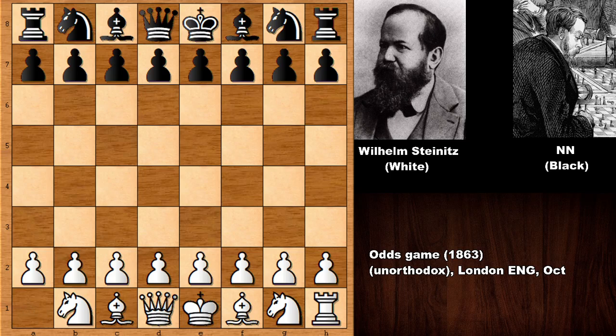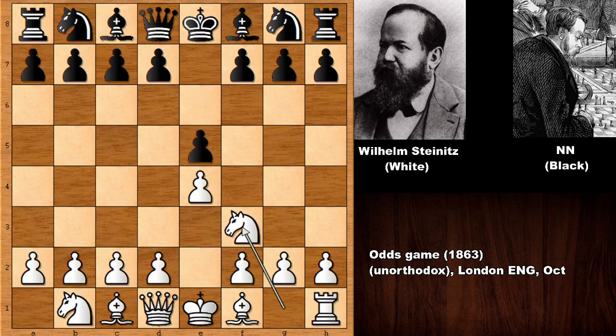This is a pretty beautiful chess game. Steinitz starts with E4, we have E5, Knight to F3, Knight to F6 — and this is actually the Russian Game. Then D4, and E takes on D4.